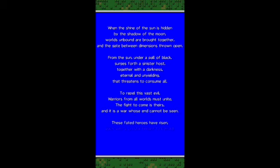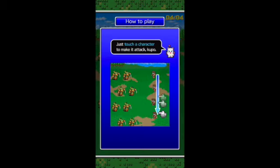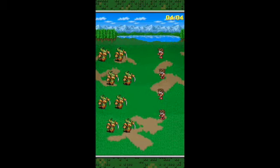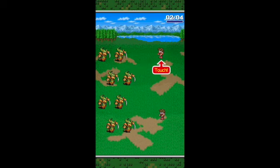We're greeted with a nice opening message here, and we are going to get right into the combat. It throws you right into the combat. For this game in particular, what you're going to do is slide your hands down the screen and that's going to make your characters attack. As you can see here, we're doing some damage and we are getting destroyed.